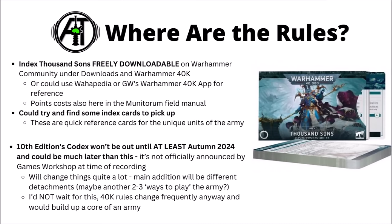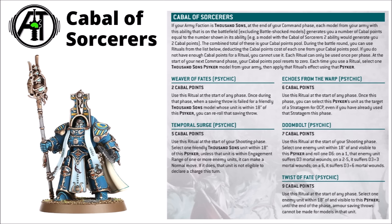The Codex should change rules really quite a bit — the main addition will be different detachments, giving other ways to play the army. My guess is that given they're a fairly locked deity-specific legion, we'll probably get something along the lines of two or three extra ways to play compared with the Cult of Magic. I'll certainly not wait for the 10th edition Codex to come out to get started though — 40k rules are changing all the time anyway and Codexes in 10th edition often feel like more of a sidegrade rather than truly replacing what came before. Taking a quick look over their index rules at the moment, their core rule is the Cabal of Sorcerers — basically a list of spells. You generate Cabal points by having units on the board — Sorcerers, Rubric Marines, and Magnus all get you some — and then you can spend those Cabal points on various abilities.